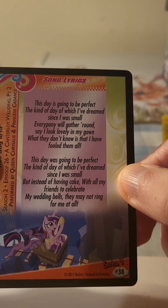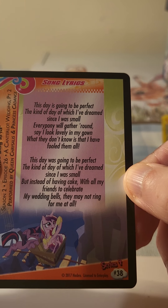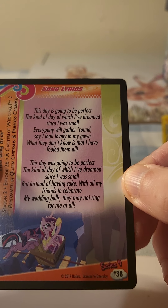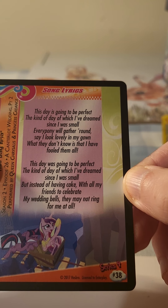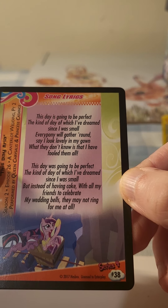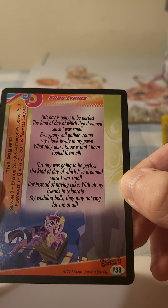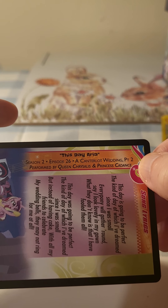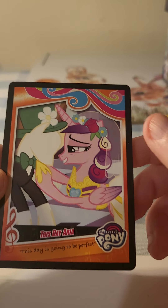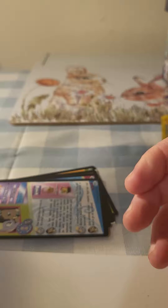Next card reads: 'This day is going to be perfect, the kind of day which I've dreamed since I was small. Every pony will gather around, say I look lovely in my gown. What they don't know is that I have fooled them all!' That's pretty cool — they've got the My Little Pony game logo on there. It says: 'This Day Aria,' Season 2, Episode 26, 'A Canterlot Wedding Part Two.' She looks loved up, doesn't she.